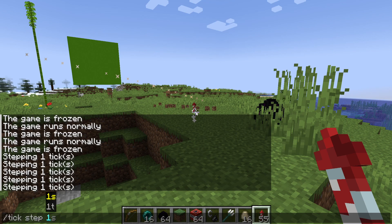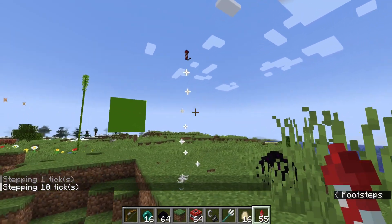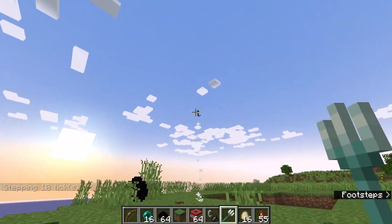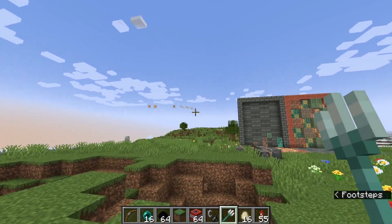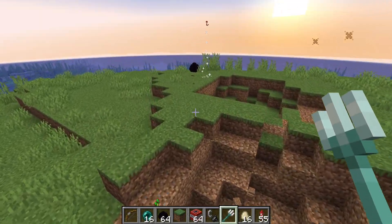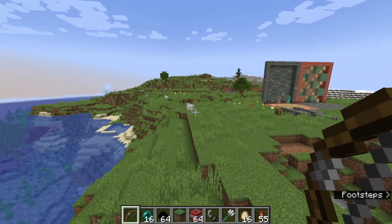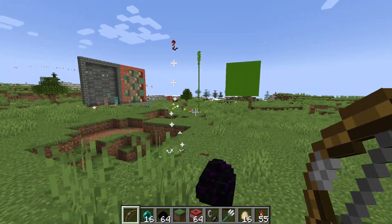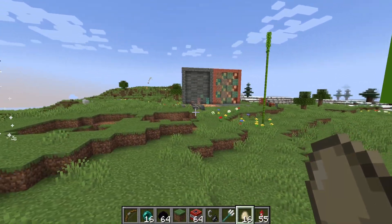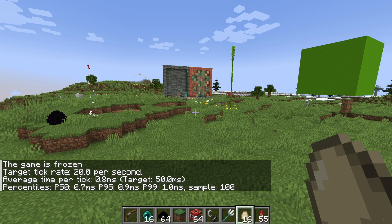If you want it a bit higher you can slowly step forward until it's where you want it. Let's say you want it a lot higher — you can do 10 ticks and as you can see it'll move up 10 ticks. You can continue stepping, but everything else will move too — as you can see the arrow went a lot further. So step basically pushes the game a few ticks forward, which is useful if you have a scene but want it a few steps forward without having to unfreeze and refreeze the game extremely quickly.